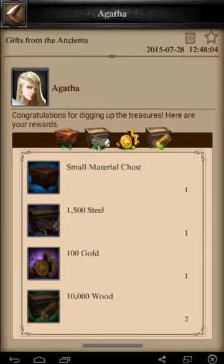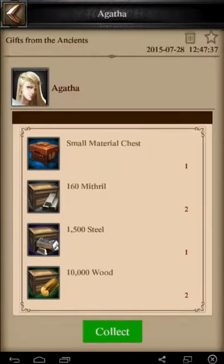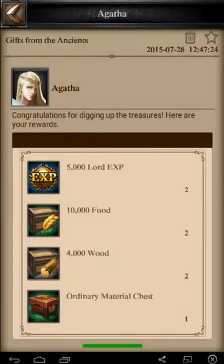We'll go through this and you guys can see what we get here. Material chests pretty much in every one — either around a blue material chest or a green one — so if you're looking to upgrade your items, just get all over this. XP as well: two times 5,000 XP, very common.